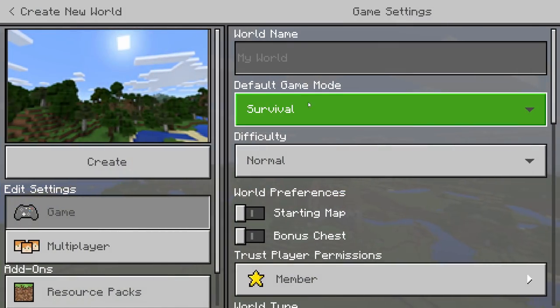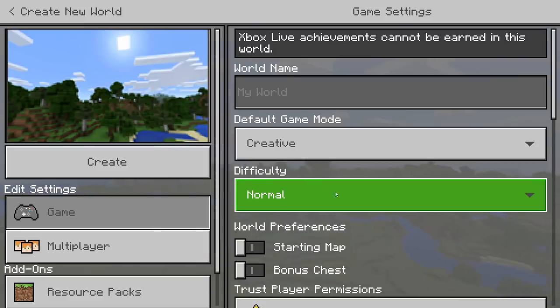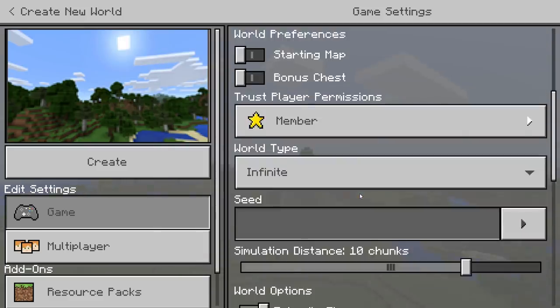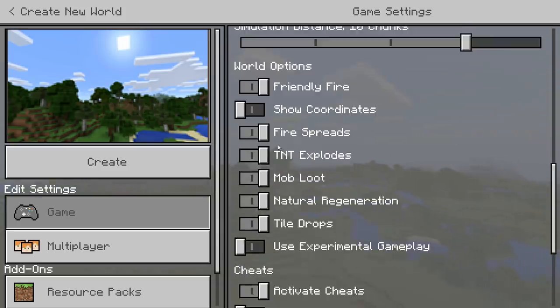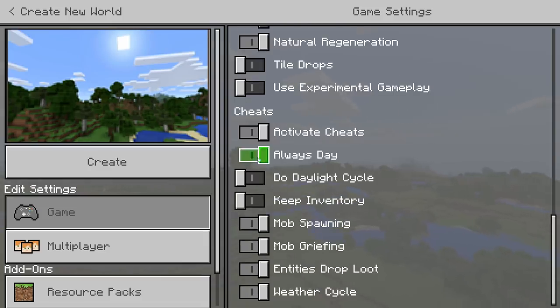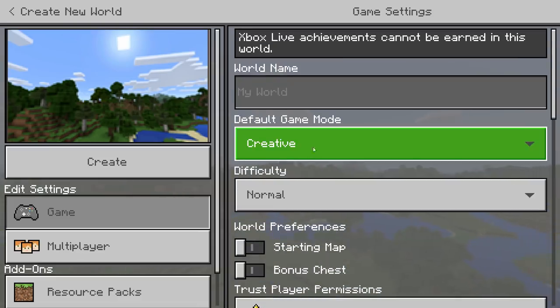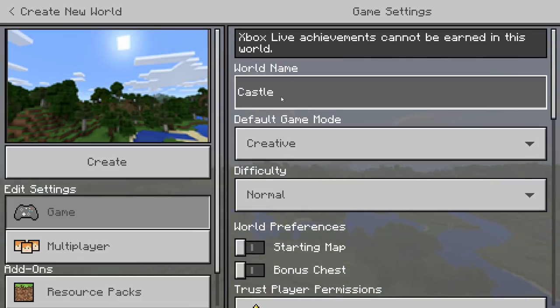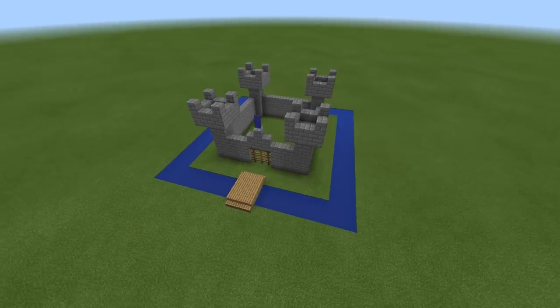To start off, we need to create a new world. Set the default game mode to creative and the world type as flat. Then turn off all options except for activate cheats and always day. Difficulty and simulation distance don't matter.